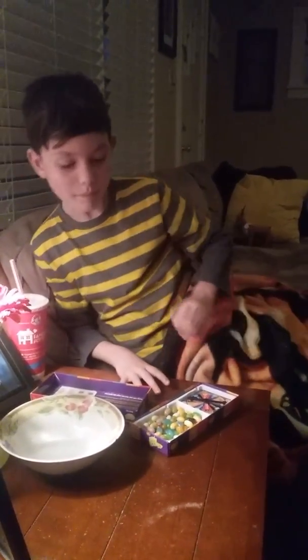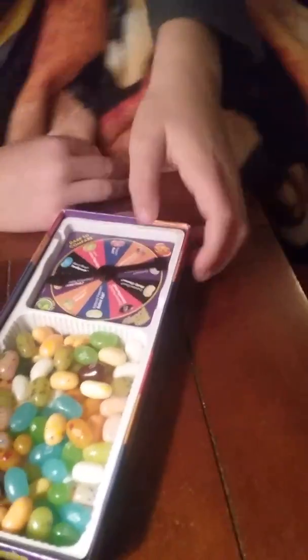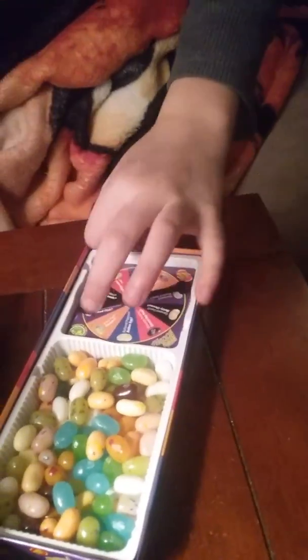So basically there's two colors of each one, and I'm going to be trying one. I have a lucky bowl — a bowl to spit in and water. There's two flavors of each color; it's either a good one or a bad one, and you never know what it's going to be until you eat it. You just got to spin the wheel and it will tell you what color to try, and you don't know if it's good or bad.